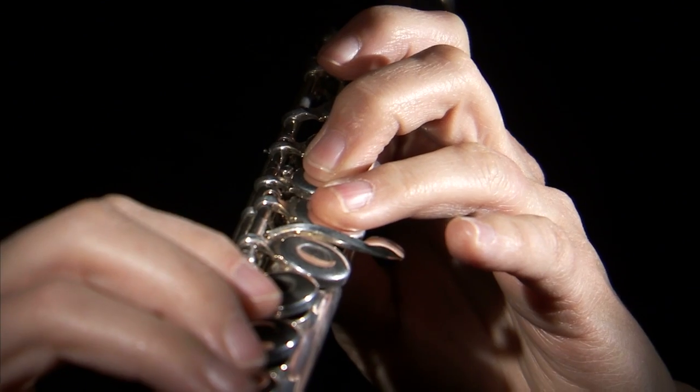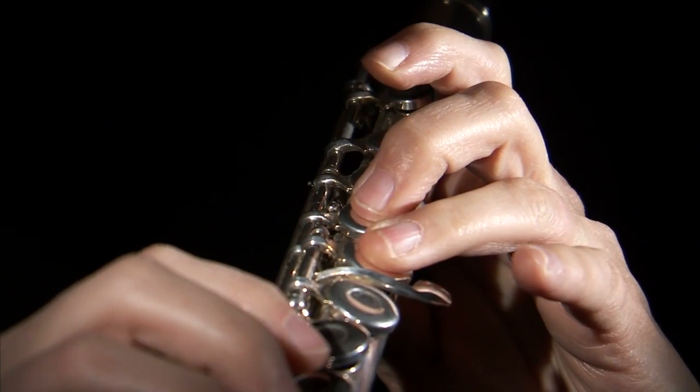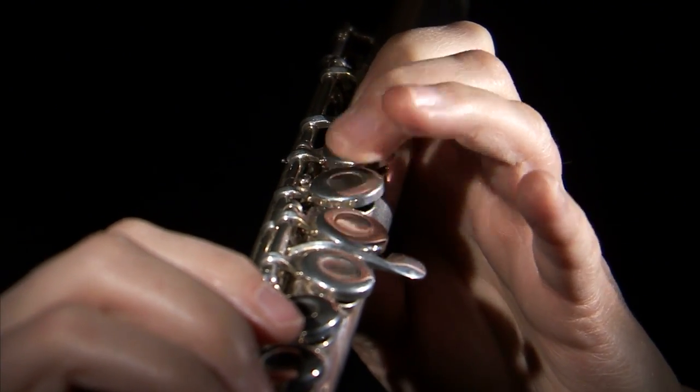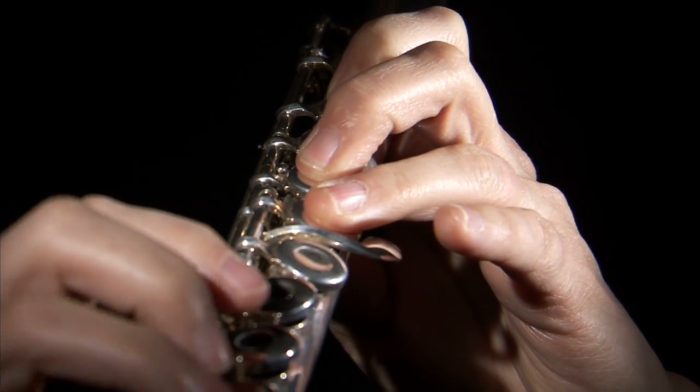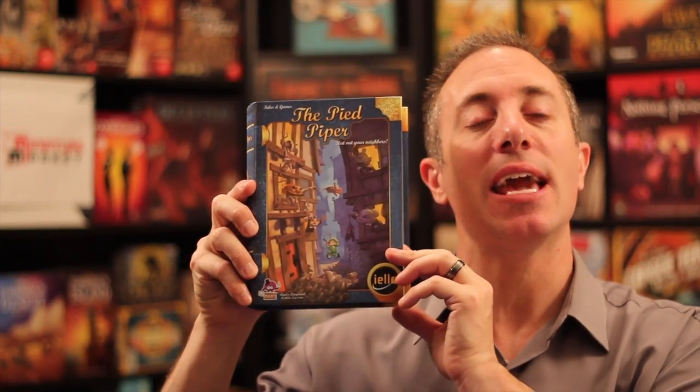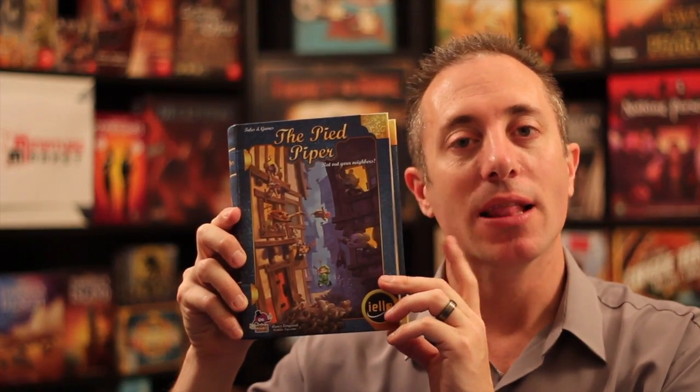Hello my friends, it's the Game Boy Geek here. Today we're going to be rummaging through the city and playing some music. We're going to be on that little flute or horn or whatever you want to call it, playing some melodies, trying to make the rats follow us. Today we're talking about the Pied Piper, the latest in the Tales and Games series from Yellow. Let me show you how it's played.